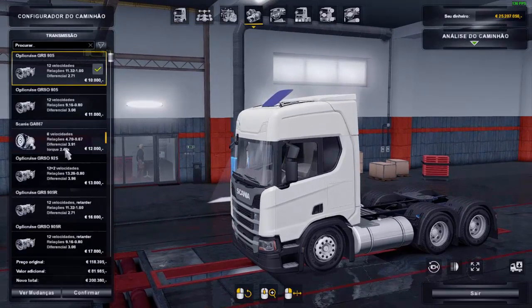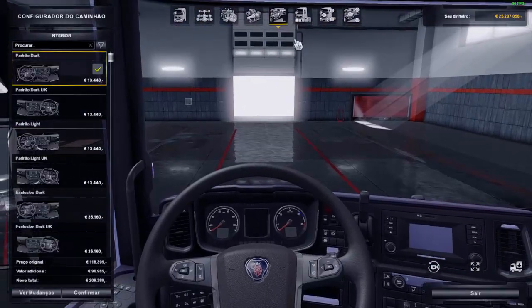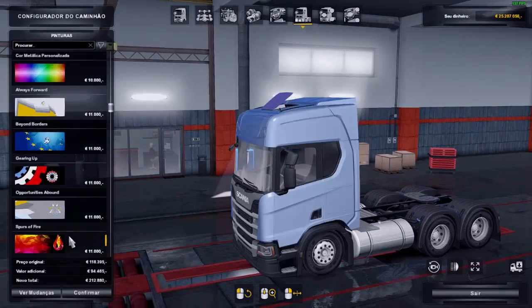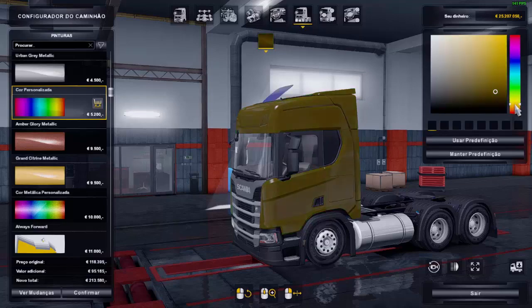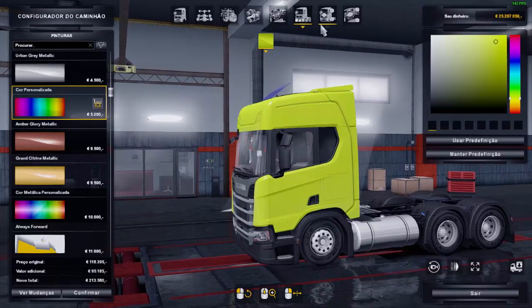Tem várias transmissões aqui também, vamos colocar dois mais duas ali com retarde. Interior é esse aqui mesmo, padrãozinho do jogo. Pinturas — tem todas as pinturas funcionando, inclusive as metalizadas. Vamos escolher uma pintura personalizada aqui. Vamos pôr ela amarela, mano — amarelona. Acho que ficou top.